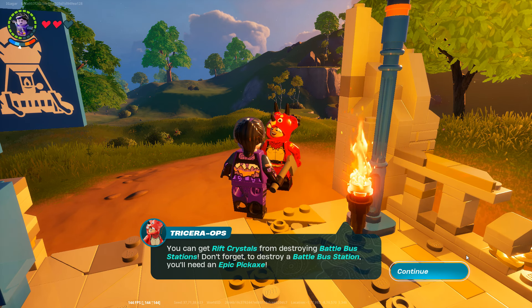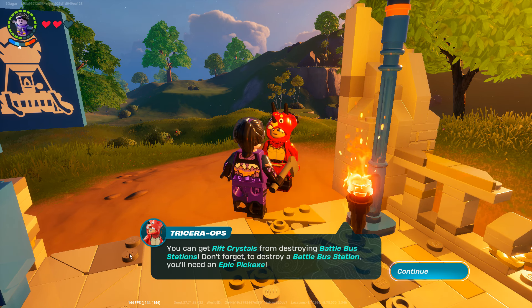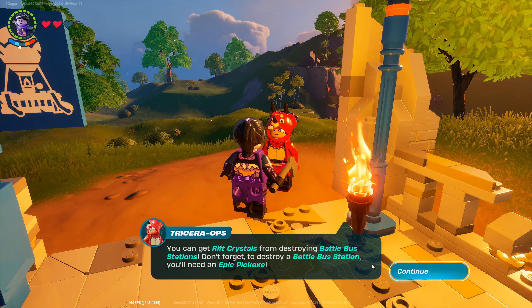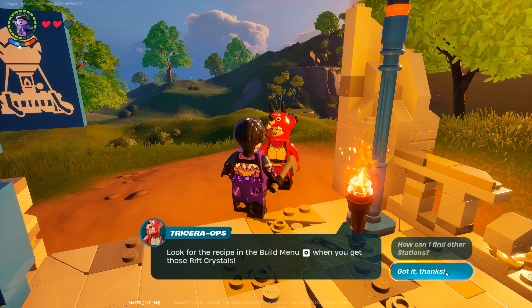I'm not that advanced, but basically you just need these materials. You can get rift crystals from destroying a battle bus station. Don't forget: to destroy a battle bus station, you'll need an epic pickaxe.